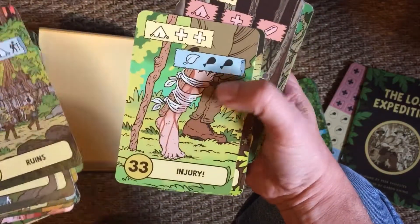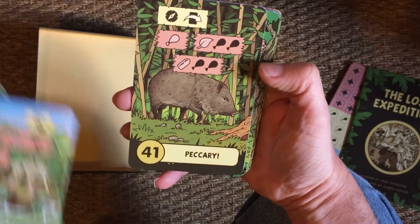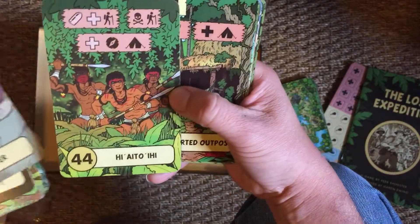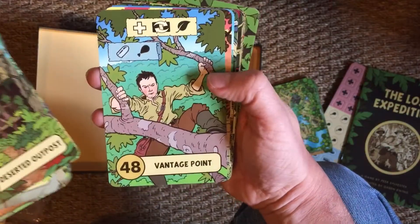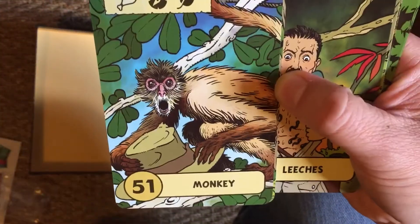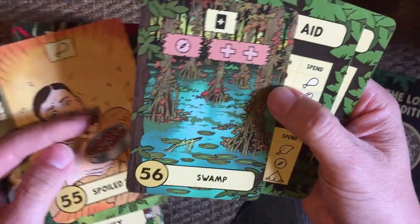Rapids, cougars, ruins, injuries. Electric eel — well, it's not something I would have thought you'd come across. Peccary doesn't look particularly dangerous, but maybe it's got a gun. Some locals — some more locals, don't look particularly happy. Vantage Point, rickety rope bridge, monkey stole your hat, leeches, spoiled supplies, swamp.